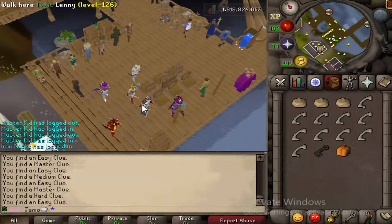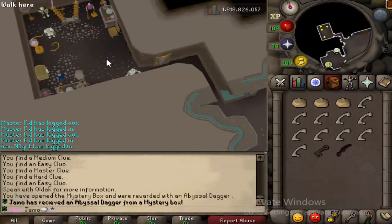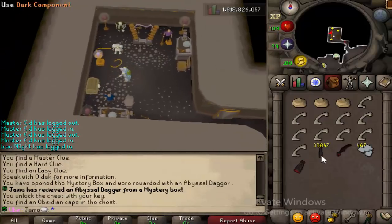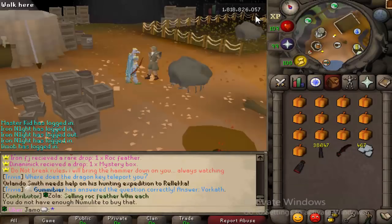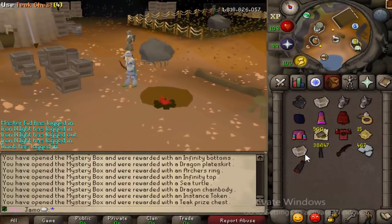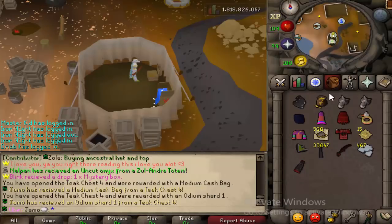Unfortunately we didn't get the pet — that's the only thing I really care about. Let me show the sinister key. I got a Bizzle Dagger, that's pretty cool. With all the numelite we were able to get this many boxes. Opening up the first one — we got a medium cashback. Second one — Odeon Ward, not bad.